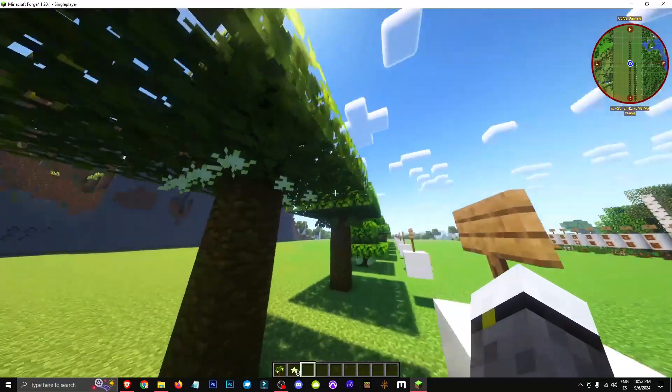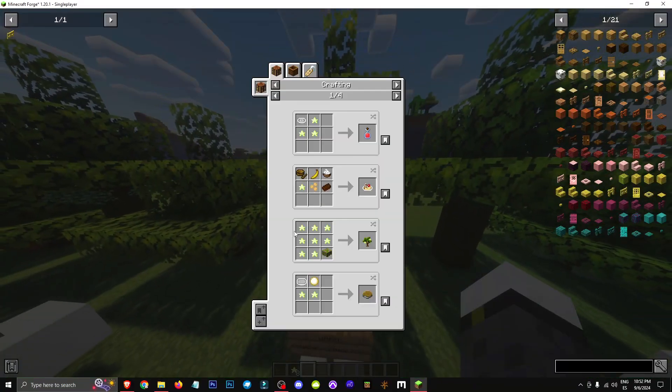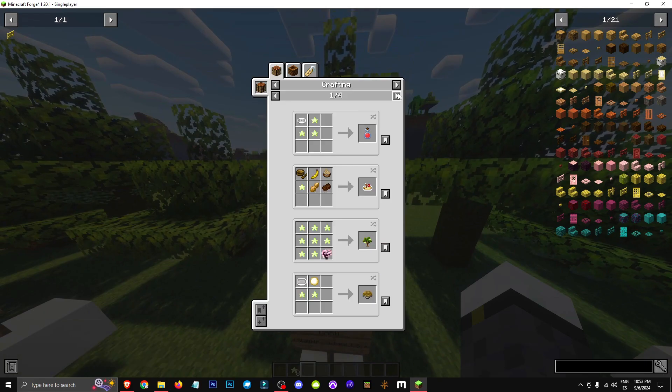These trees are found in warm biomes like jungles and swamps. As you can see, starfruit has many uses. Make cakes, yogurt, jelly, and more.